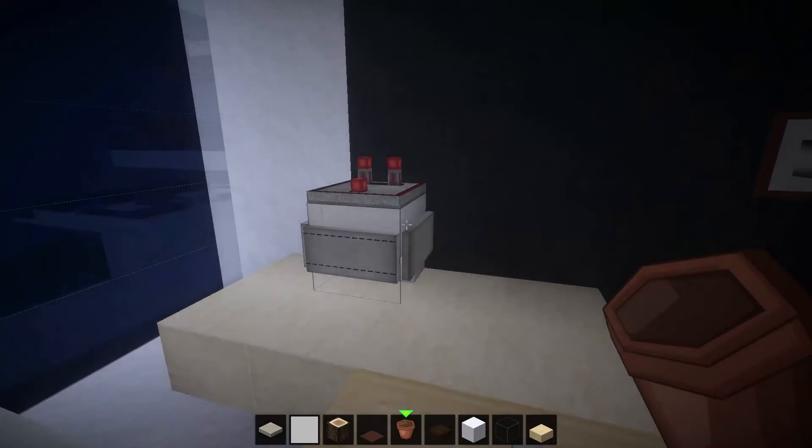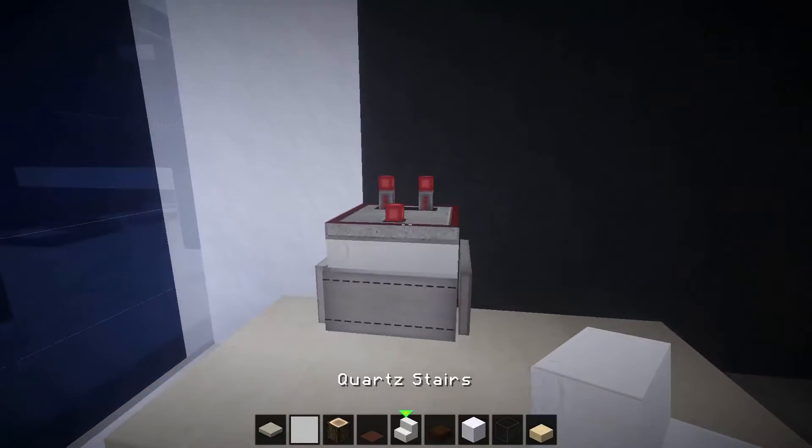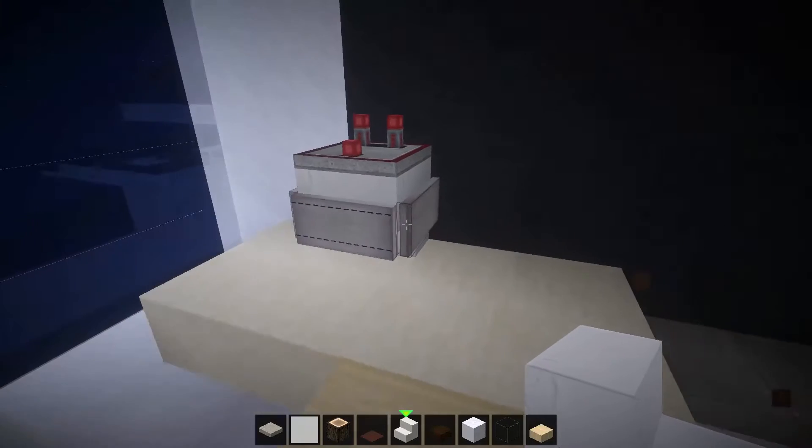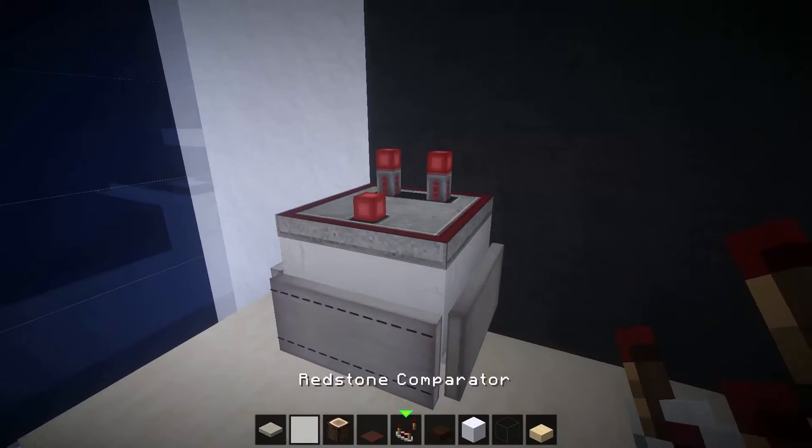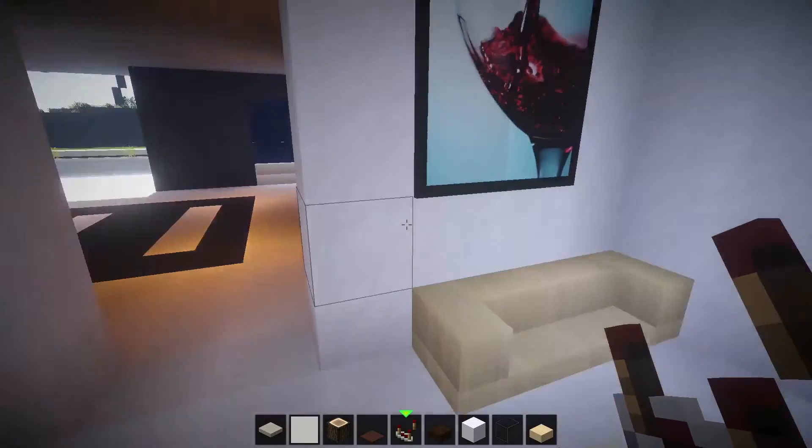We have a coffee maker machine which is just a quartz block at the back with three signs around it and one of these redstone levers on top, which does look pretty cool.